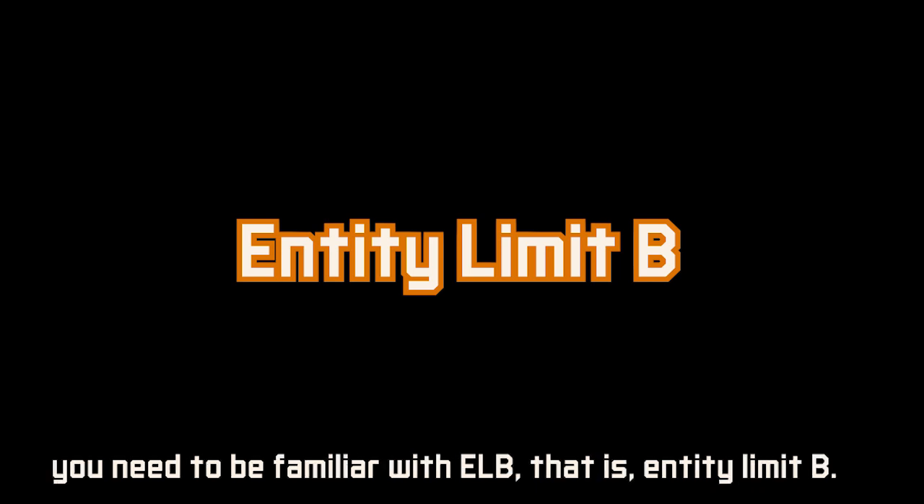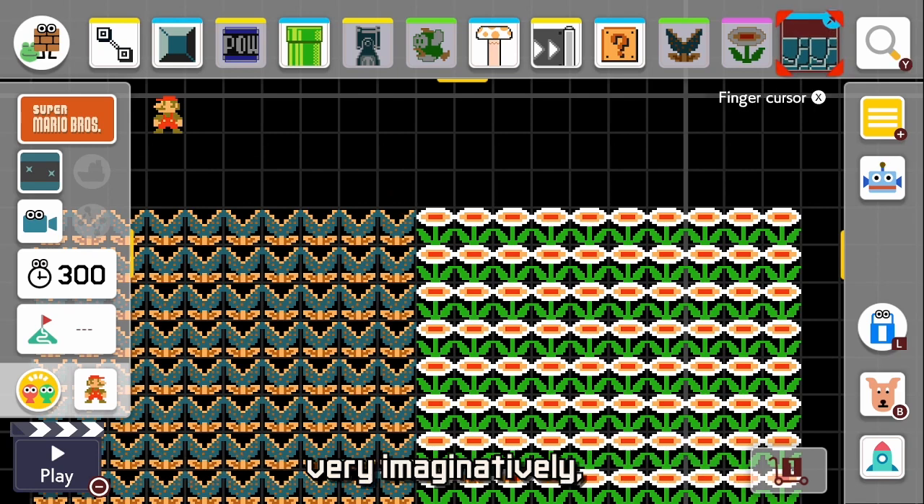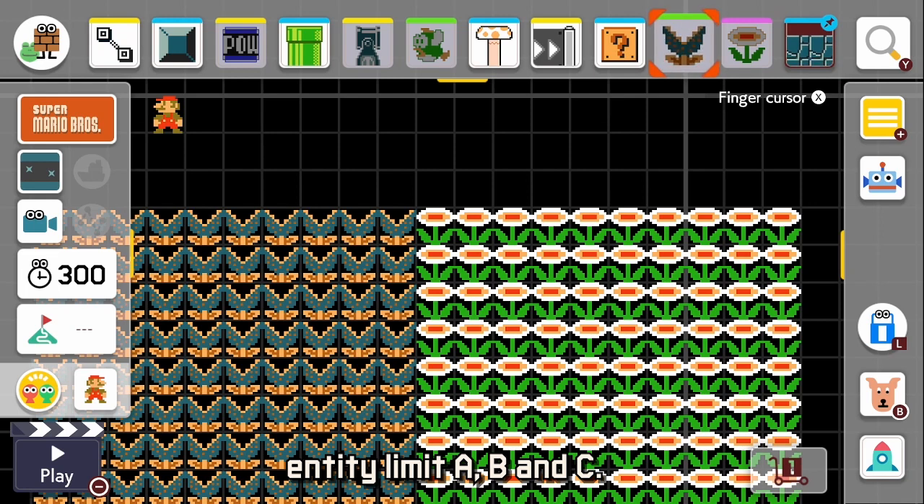To understand the red coin key death setup, you need to be familiar with ELB — that is, Entity Limit B. There are several entity limits in the game. The three most important were named, very imaginatively, Entity Limit A, B, and C.